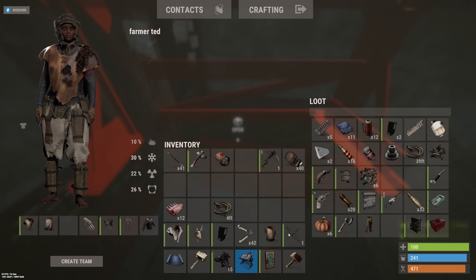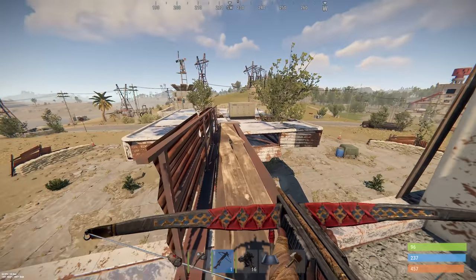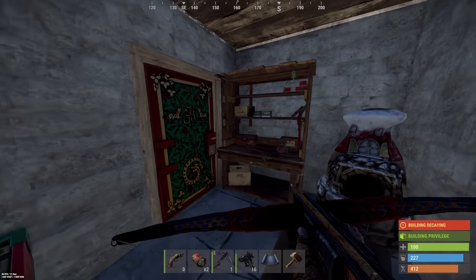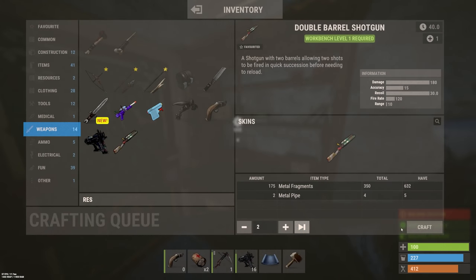Let's go out and gather some gears. I went to the local supermarket and gathered the required items to craft a double barrel — metal and pipes. That's it. Make two of them.